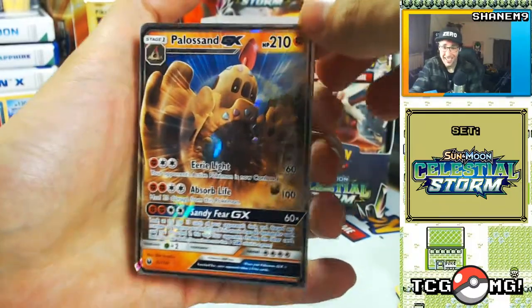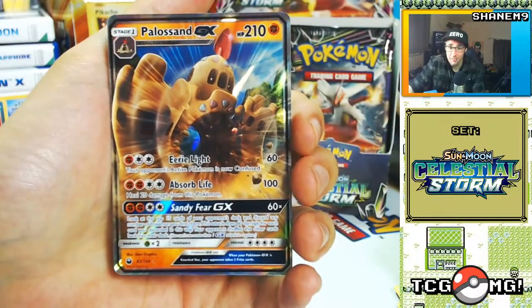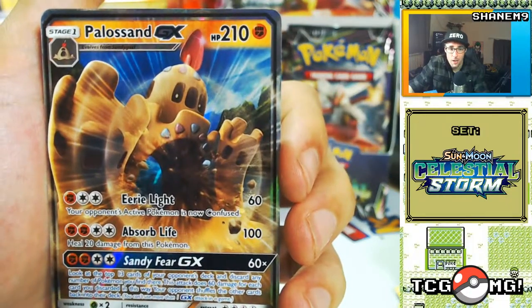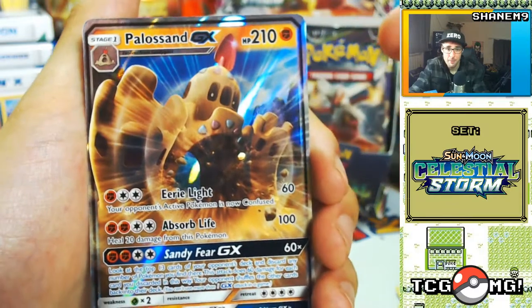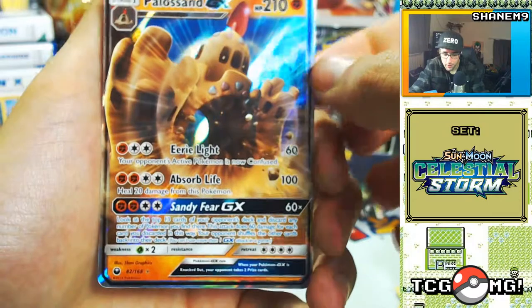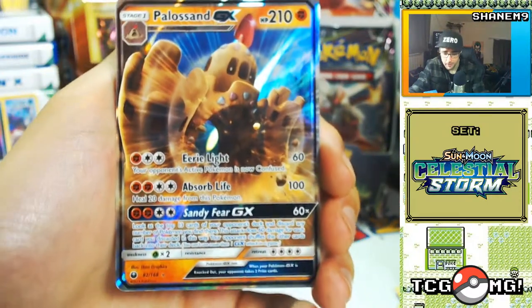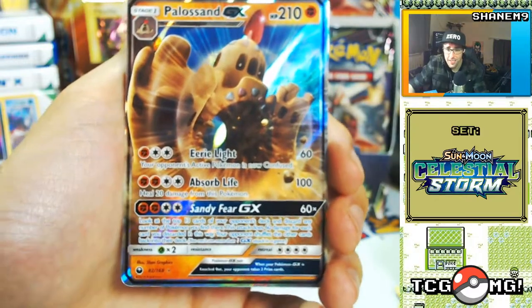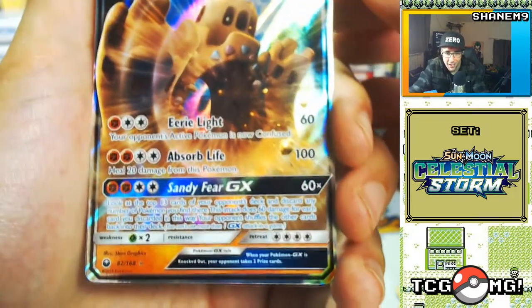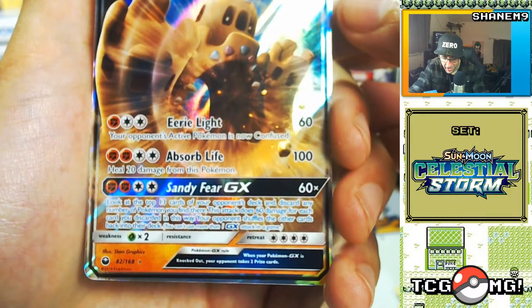You've got to be kidding — this box, I love this box, I love this set! I think this is possibly my favourite set of all time. Palossand GX! 210 hit points. We've got Eerie Light: your opponent's active Pokemon is now confused. Absorb Life: heal 20 damage from this Pokemon and deal 100 damage. That's pretty nutty. And Sandy Fear GX — it looks like someone's written a small novel at the bottom of this card. Look at the top 13 cards of your opponent's deck and discard any number of Pokemon you find there.